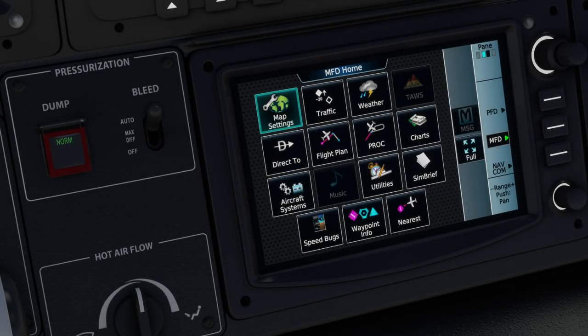Hello everybody and welcome back to another episode of Microsoft Flight Simulator. In this episode we're going to be talking about Navigraph's latest update and the features they've added for the G3000 and G5000 avionics suites.